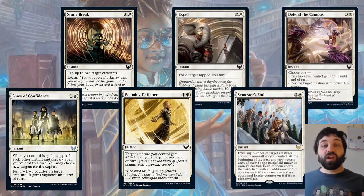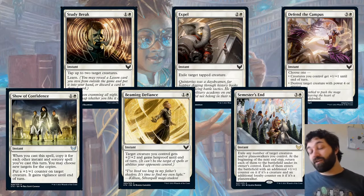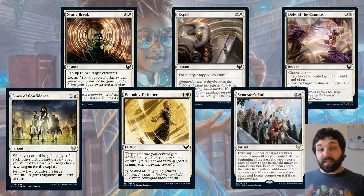Expel is a great removal spell — I think it's better than versions of this we've seen in the past because it's instant speed. Exile target tapped creature — means you can do it while the creature's attacking, or after it's tapped down. It's a really solid card, great to have it at common, and you'll be seeing a lot of it when you're attacking.